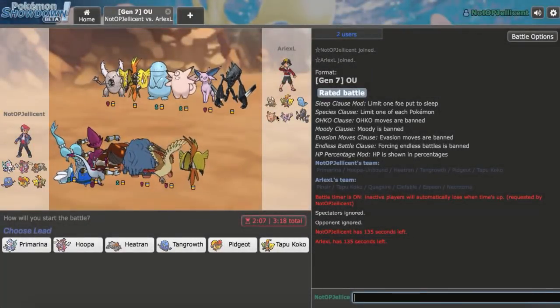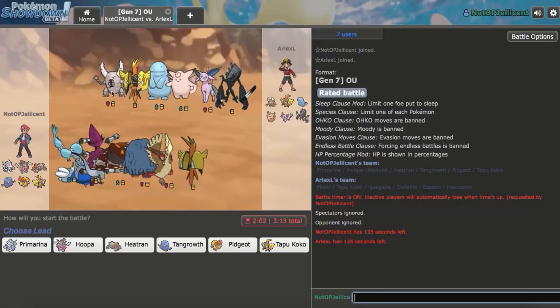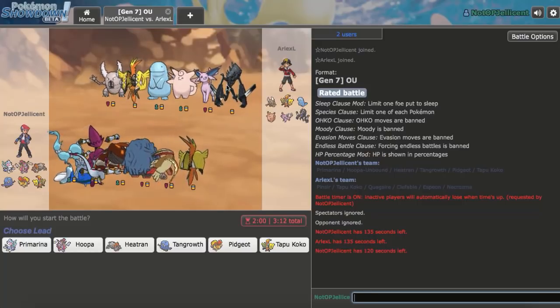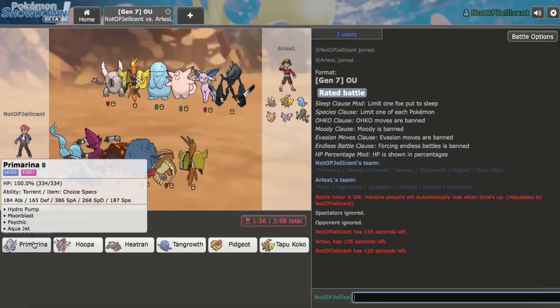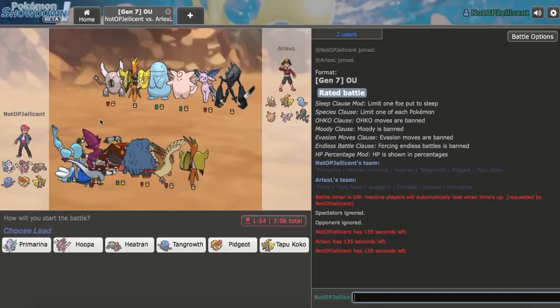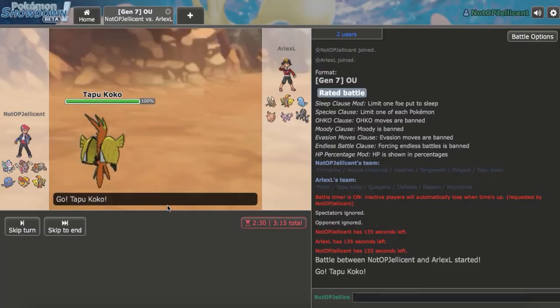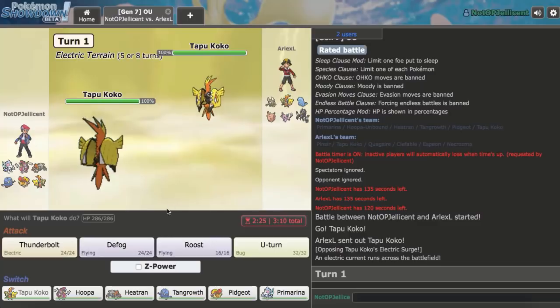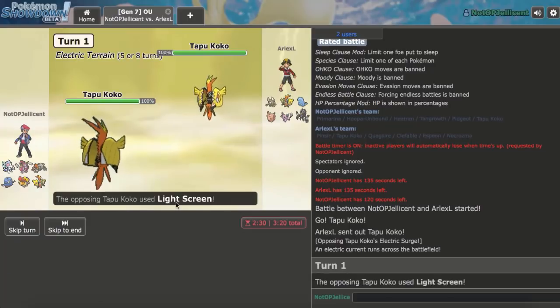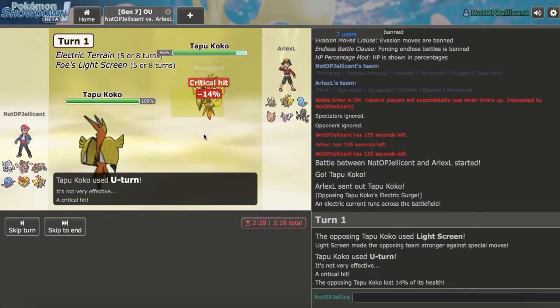We got a game right here — going to be up against some sort of Espeon semi-stall with Tapu Koko and Pinsir. Karazman has a giant problem though. Mega Pidgeot will do really well here, as will Moonblast from Primarina. Tapu Koko is a fine lead. I think I'm just going to U-Turn here anyway. As it turns out, it's actually a dual-screens team, so it's probably more setup — maybe Curse Quagsire, that sort of thing.